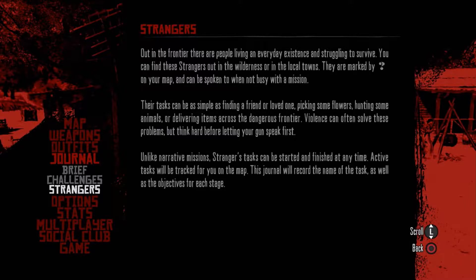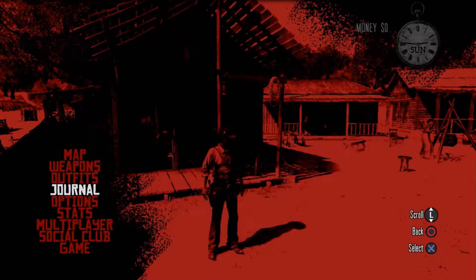Out in the frontier, there are people living in everyday existence struggling to survive. You can find these strangers in the wilderness or in local towns — they're marked by question marks on your map and can be spoken to when not on a mission. Their tasks can be as simple as finding a friend, picking flowers, hunting animals, or delivering items across the frontier. Unlike narrative missions, strangers' tasks can be started and finished at any time and are tracked on the map.